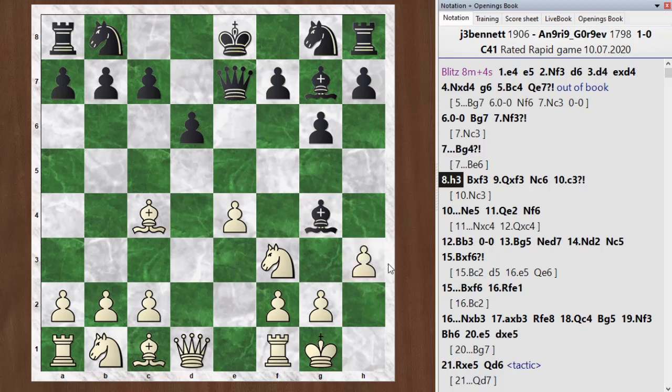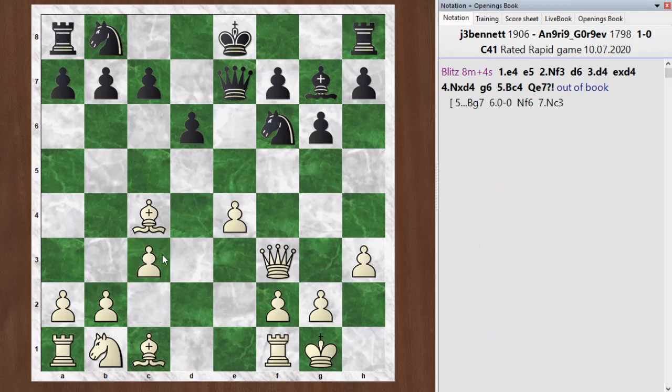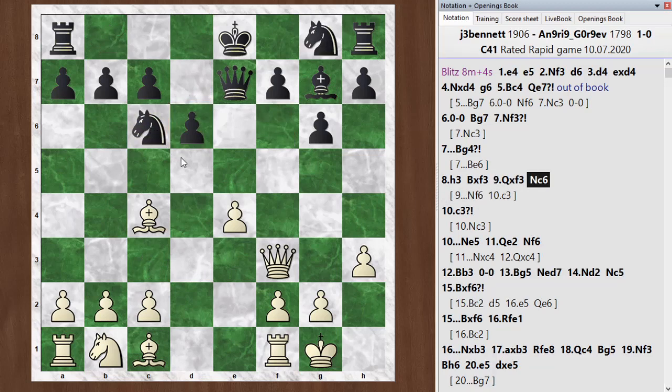I kicked it, which was reasonable. He takes, I take, and he plays knight c6, and I went c3. This is a second mistake. He went knight c6, and I played c3, as I was about to say. This also is an inaccuracy.